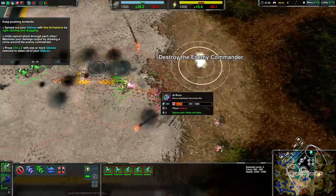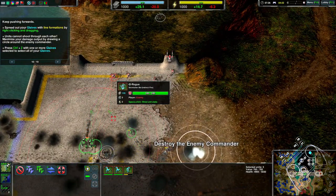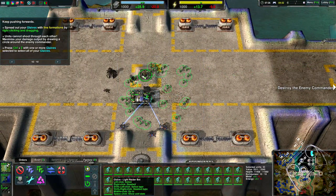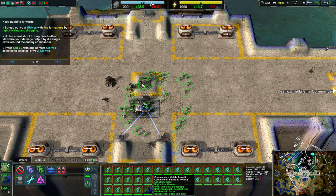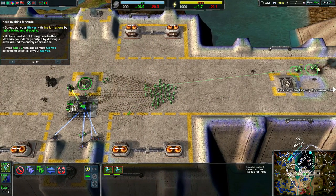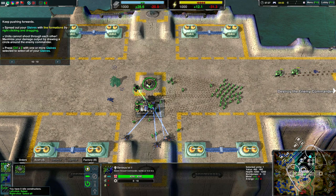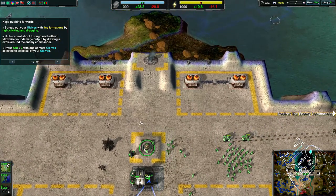Kick your ass. That's the commander. Probably should wait for that. And now we go back, because now I have a nice big standing army. Right click to deselect. Got it.